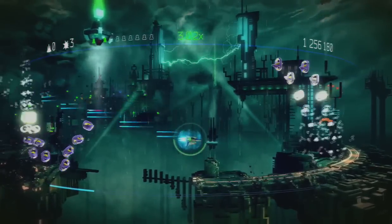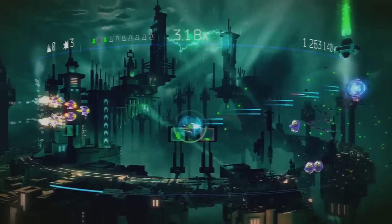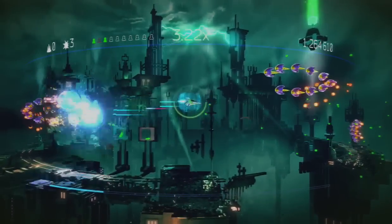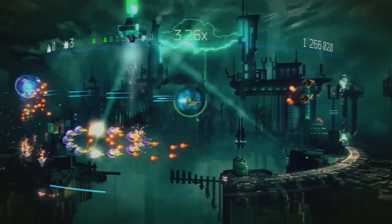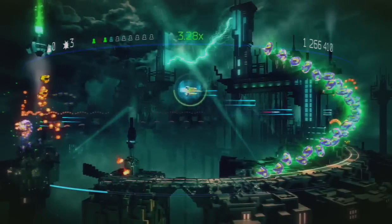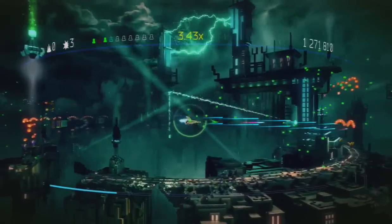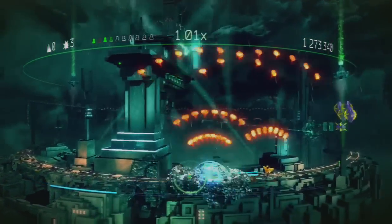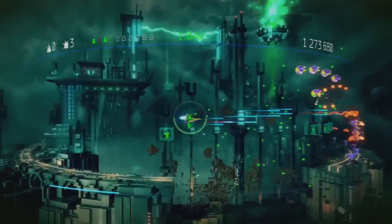Doing okay so far. You can see in the upper left that I have three bombs. Keeper detected — that would be these glowy guys, so you've gotta shoot all of them. Then follow that spark to go find a human who's suddenly been released from his cage, feeling very confused about what the heck is going on.